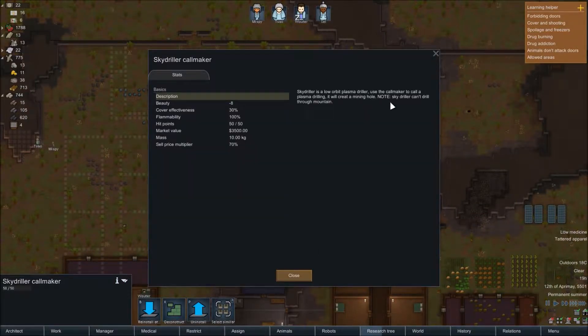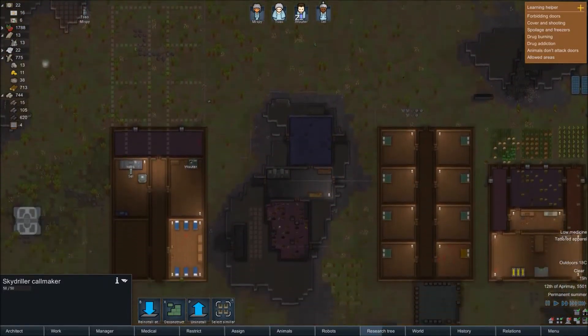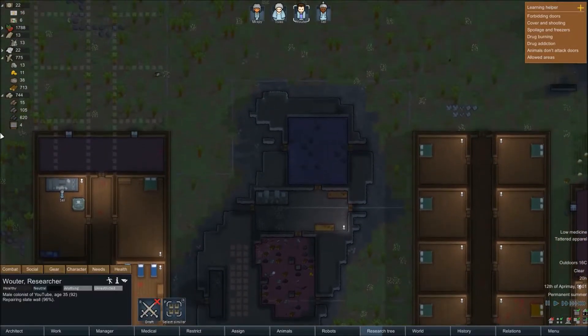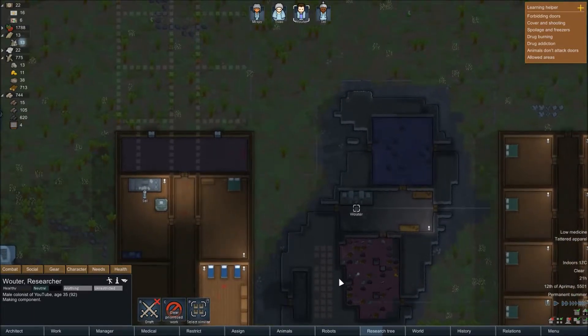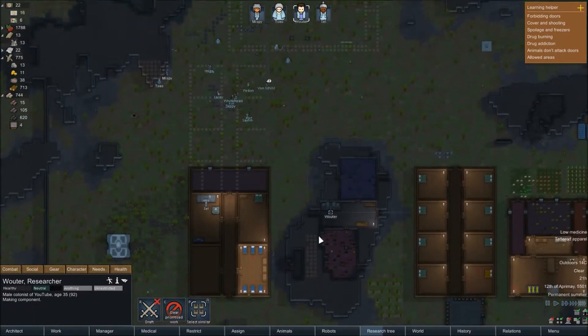The low orbit plasma driller can be used with the call maker to call a plasma drilling to create a mining hole. Note the sky driller can't drill through a mountain. So I think we just wait for this — I don't know if there's another item we need to trigger it with. I can't see anything. Wooter, what are you up to? You are repairing slate walls — can you prioritize this please, because we need to get up to 20 components and 850 steel.